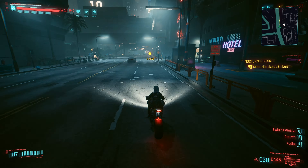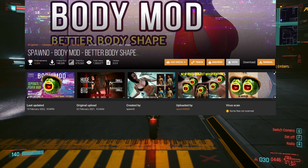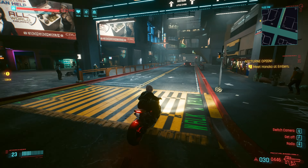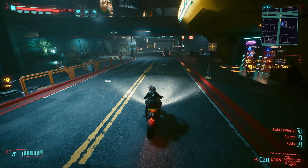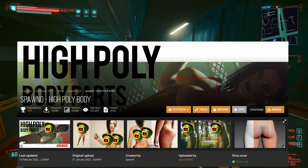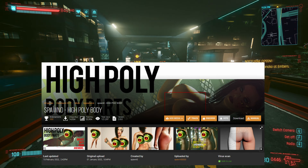Now we're going to improve the general body shape of V. Body Mod - Better Body Shape by Spawn0000. This mod will change breast, butt, shoulders, neck, thighs, calves, biceps, and forearm size - it will change body shape and all clothes in game. Also by Spawn0000, High Poly Body. This will add polygons to crucial parts of the female body, making body mods more smooth.